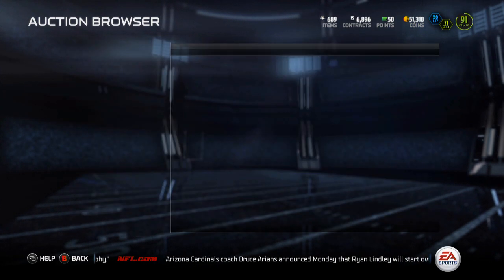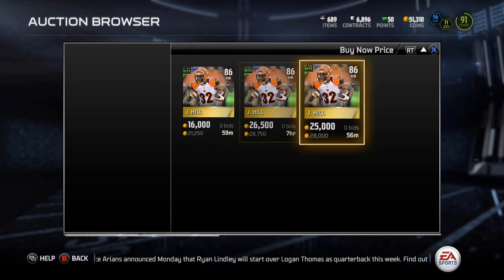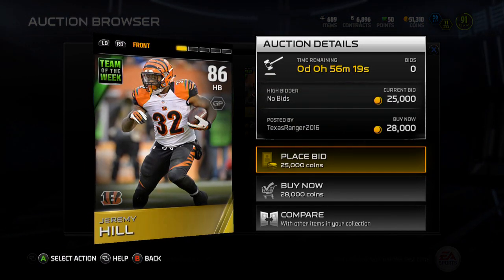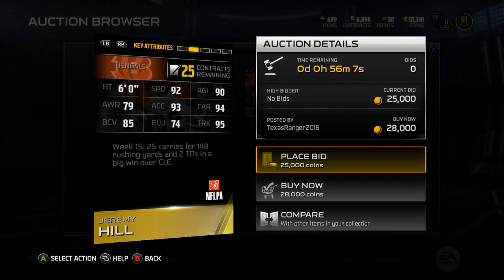I've gotta go play online after I finish up these solos. EA just wanted to screw me over — that's how they roll. Next is Jeremy Hill, 86 overall. He actually did have a good game. I stopped watching when he had like 96 yards, but he tacked on another 52 after that.